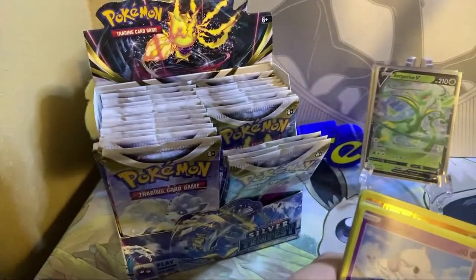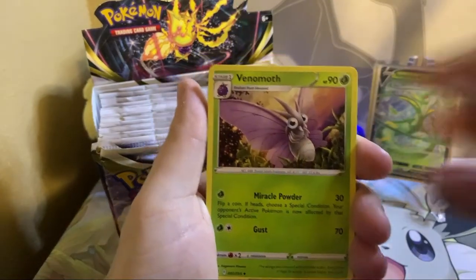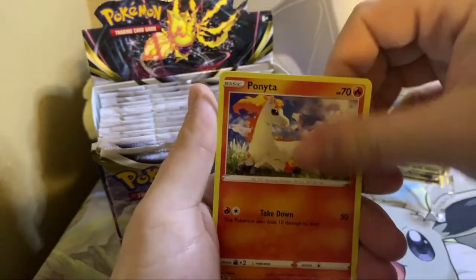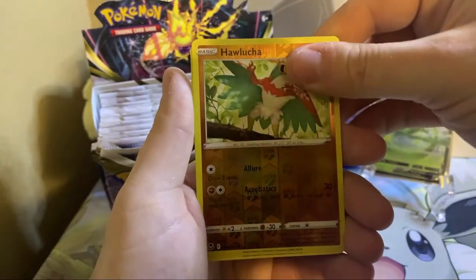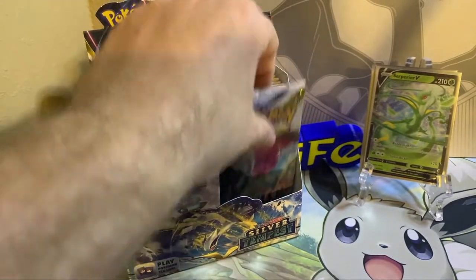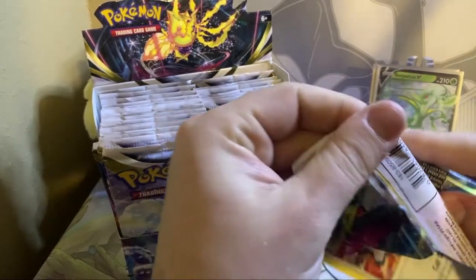Leaf Energy, Venomoth, Wallace, Lantern, Meditite, Dewpider, Ponyta, Venonat, Spinda, Reverse Hawlucha, and Maldo. Plenty of hits left in this box — we're not even halfway down the right side. And I think we have a banger in this pack right here as well.